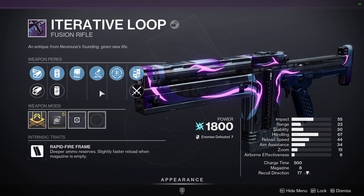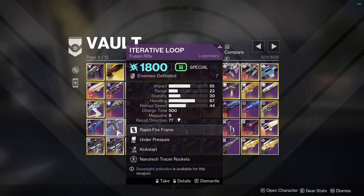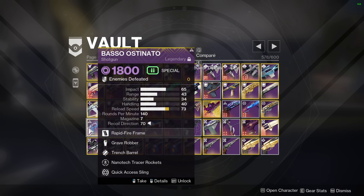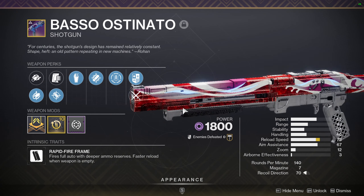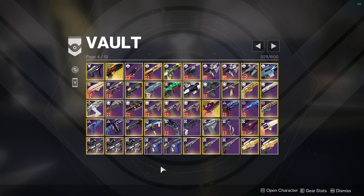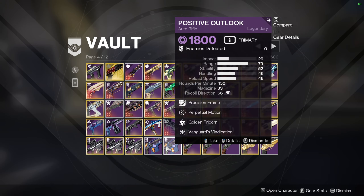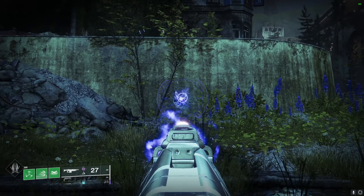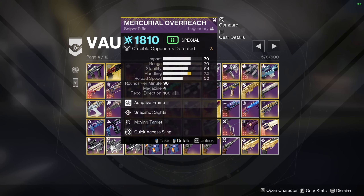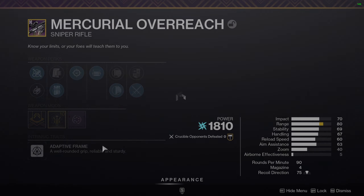Iterative Loop — I'm missing one red border for the pattern, and I'm not going to Neomuna to farm for it. I'm basically just praying for the day Trench Barrel gets buffed so this fusion rifle becomes the new one to go for, but we all know that's never going to happen. Positive Outlook is basically unusable without Zen Moment — if you've seen any clips with it, it bounces unbelievably much, so you really need Zen Moment.